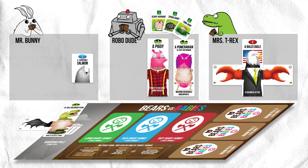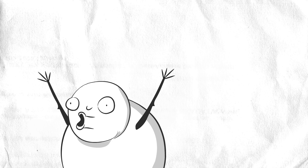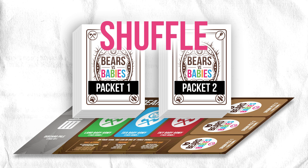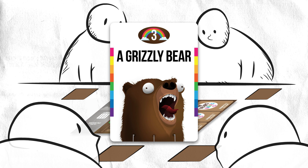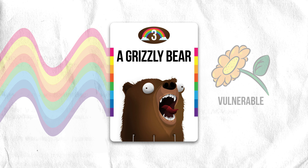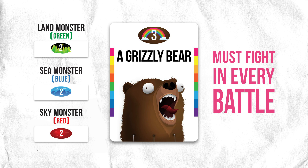Now that you know how to build monsters and fight against the oncoming hordes of horrible babies, let's get you playing. First, put the playmat in the middle of the table. Next, open card packets one and two and shuffle them together really well. Now deal one bear head to each player. Bear heads are the most valuable and vulnerable cards in the game — they're valuable because they're each worth three points, but all other heads are worth only two. They're vulnerable because they're rainbow colored, which means all bear heads are every type of monster at once and therefore must fight in every battle, regardless of what type of babies attack. So any monster with a bear head must fight in every battle.